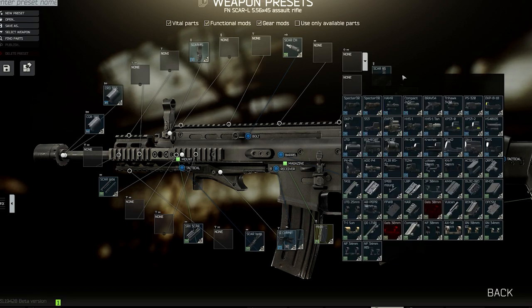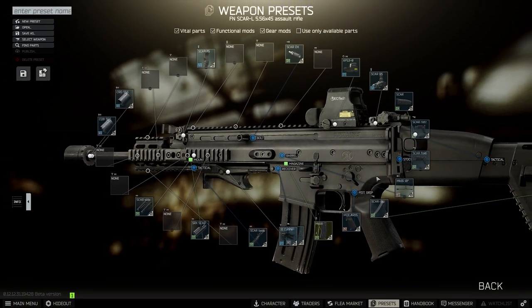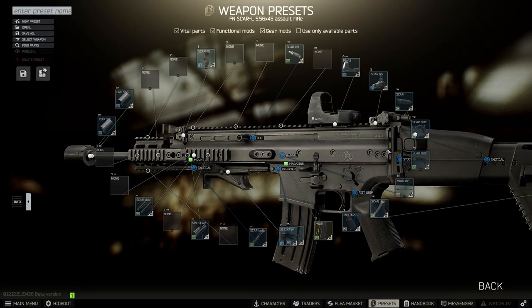Finally for this build is the choice of optic. Like I mentioned in literally every single breakdown I've done, I use the XPS 3-0 holosight, which is around 30k. But this is absolutely a personal preference choice, and you can quickly drop the price by even 15,000 rubles if you just want to use something like a weaver sight — but honestly just pick whichever sight you like.